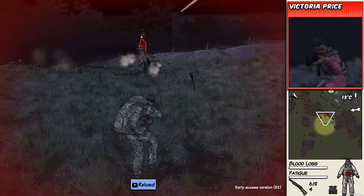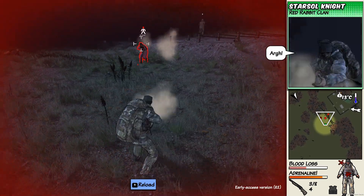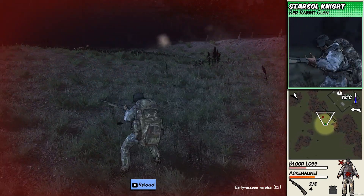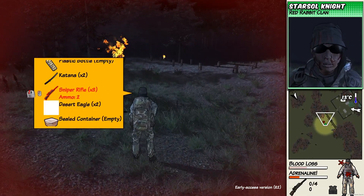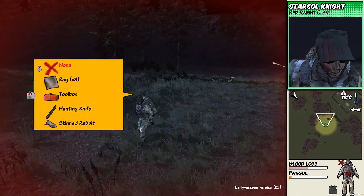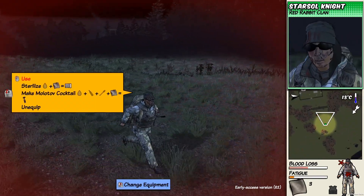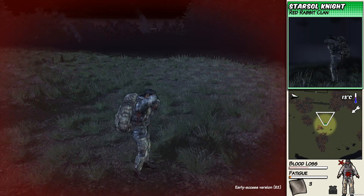So we've learned that in order to use IED traps efficiently against NPCs and raiders, we're going to need to make sure that we have them either injured when bringing them over the traps, or actually let them go over two to three traps to actually kill them. Otherwise IED traps are kind of useless, but they look really cool when they go off.